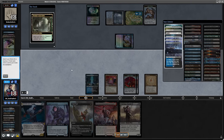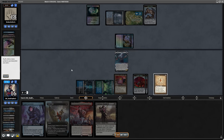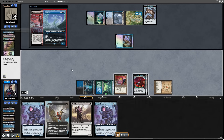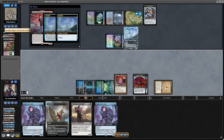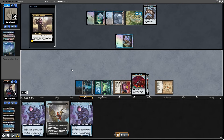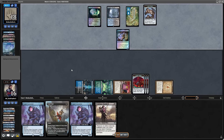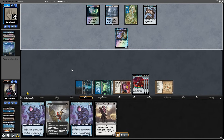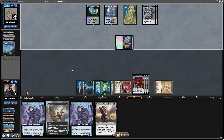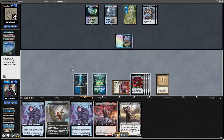I cycle Street Wraith, get the Breeding Pool as my green source, go for Basim, and play Asmo triggering the Basim. Opponent decides to kill the Basim and Subtlety my Asmo. But I think that is totally fine — I have Asmo on top again, and with Cookbook and Daredevil in hand, Asmo is too powerful. They have to counter it, which means I will get to resolve Kappa Cannoneer, which is also just another card that immediately wins this game when resolved.